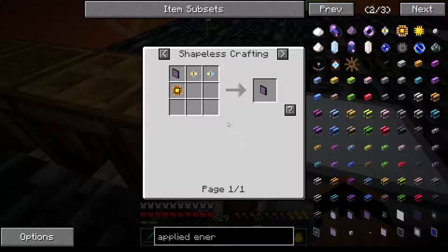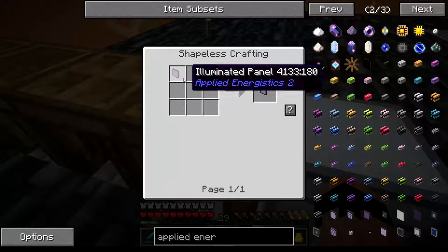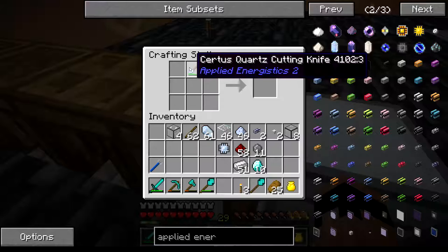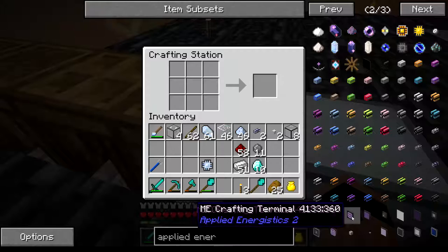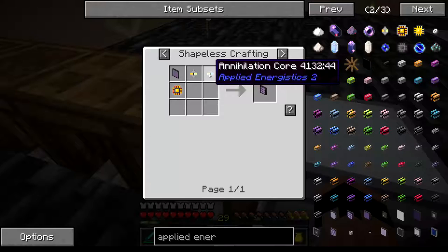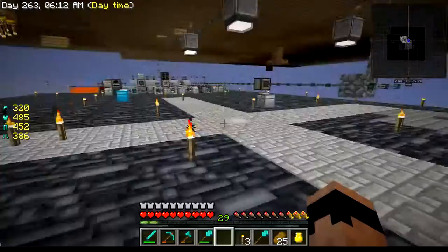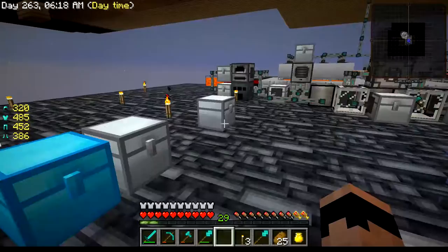I just need the one fresh cutting knife. Now I need iron, two glowstone, redstone, and some quartz glass. Before I throw that in the oven I want to make the other circuits — the formation core and annihilation core both need logic processors. Logic processors need a gold bar, which I did not grab. No gold in there — such a failure.